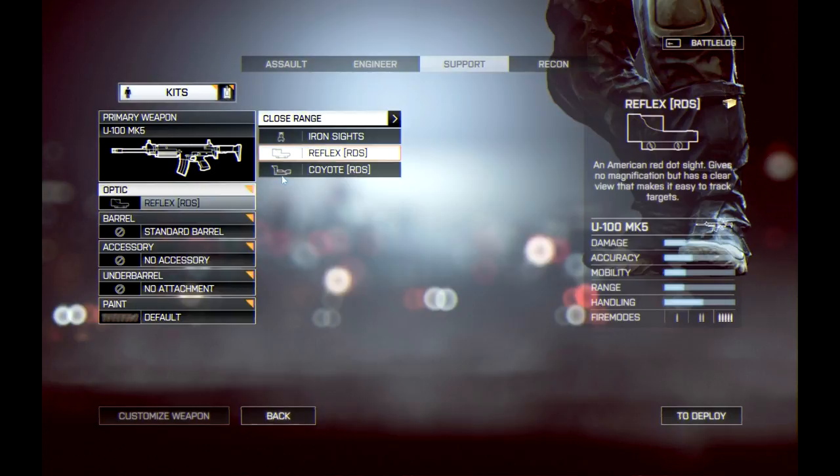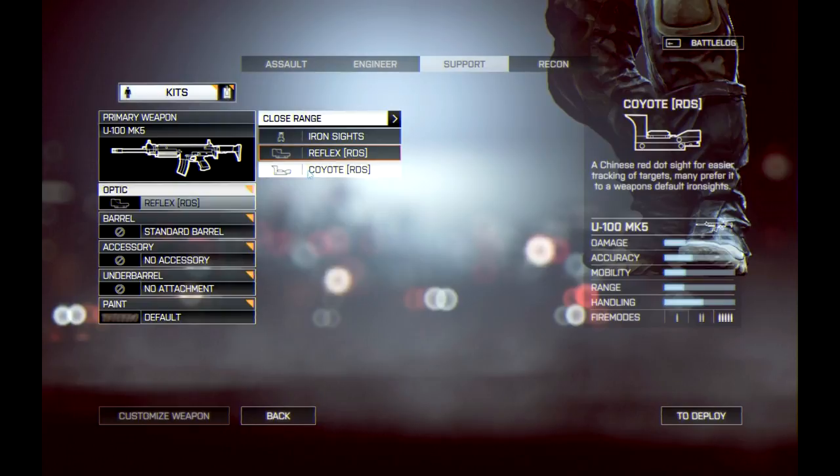The first one we're looking at is the American red dot sight — simple, same thing as Battlefield 3, a nice little circle with a red dot in the center. Then we have the Chinese red dot sight, also known as the Coyote red dot sight, and it looks very similar to a red dot sight I use on my airsoft weapons.